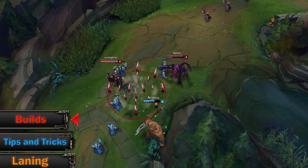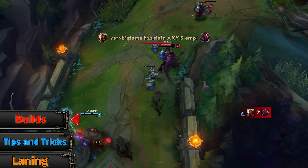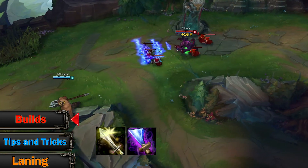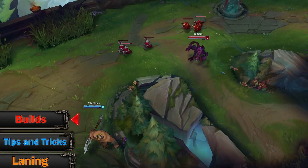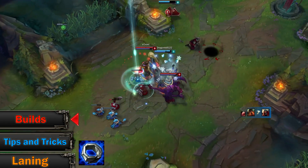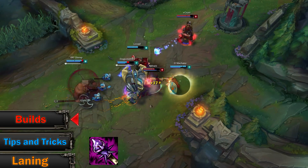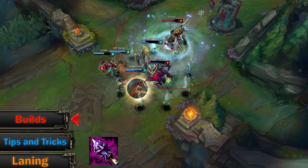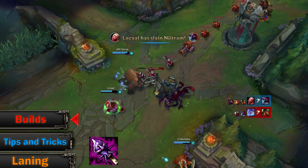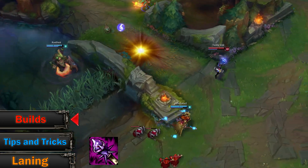Depending on what lane you are in, you might want to build different items. The beauty of Cho'Gath is in his flexibility — you can go full AP, AP tank, AP attack speed, full tank, or even full attack speed. First item is Doran's Ring; the synergy with your passive will definitely sustain your mana on its own. The core item should always be Rod of Ages. Cho'Gath benefits too much from this item — after 10 minutes, together with Feast, you are already starting to get tanky with just one item. After Rod of Ages it's all up to you.